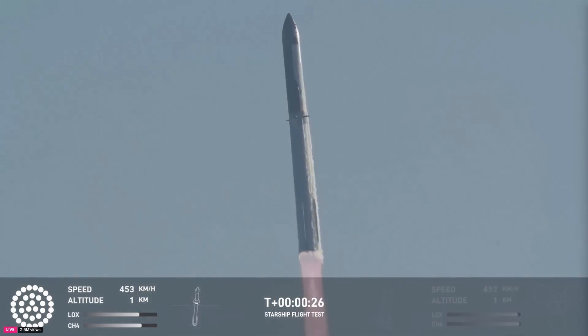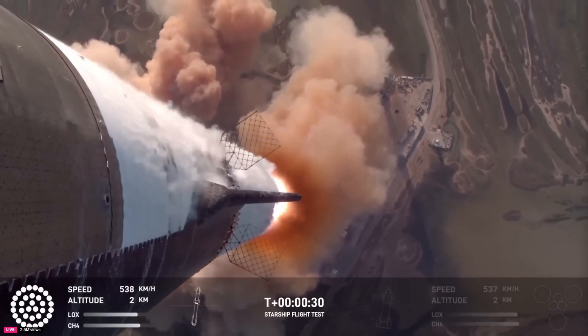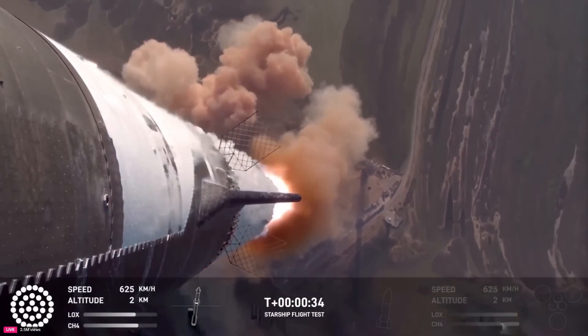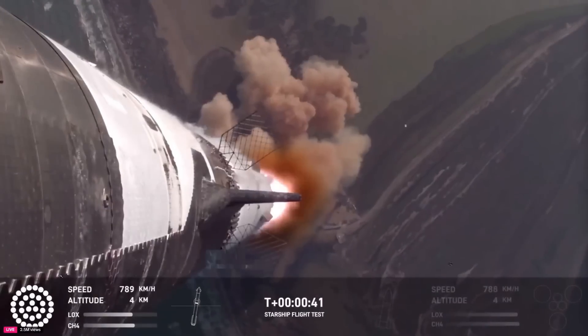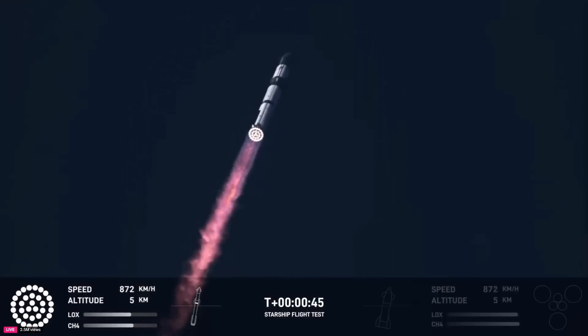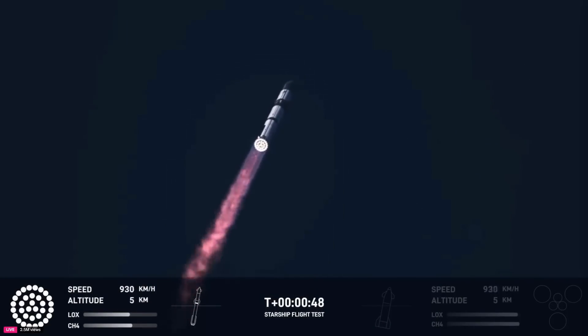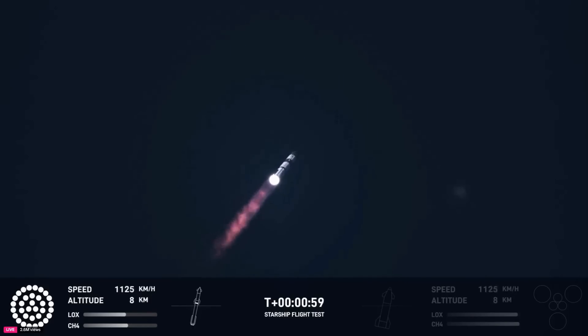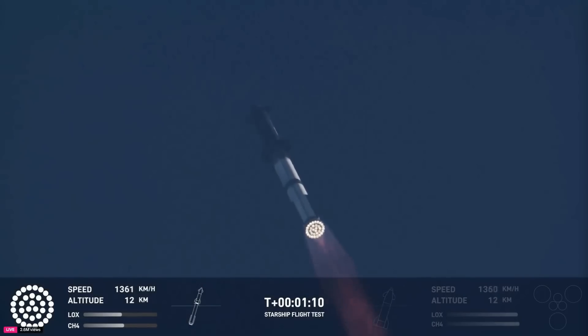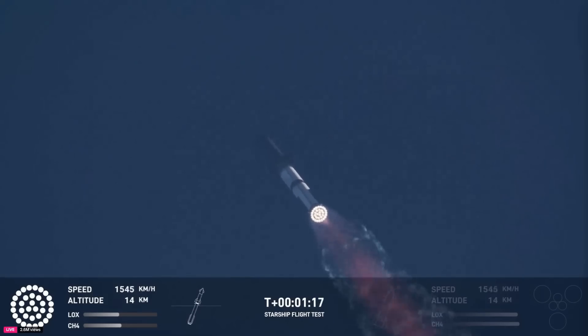Vehicle is pitching downrange. Booster Raptor chamber pressure nominal. Booster and ship avionics power and telemetry nominal. We're just a little over a minute into flight — maximum dynamic pressure. We're about six miles away so all the sound's still hitting us here. Hearing good callouts, power telemetry nominal, flying straight and true. We do see all 33 Raptor engines lit up on telemetry screens.